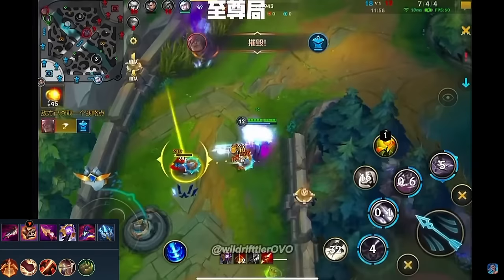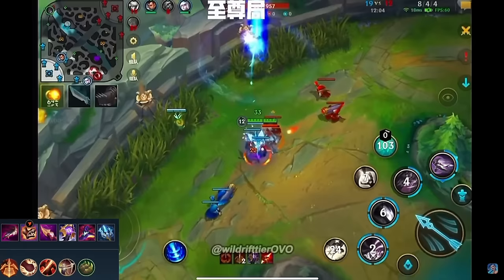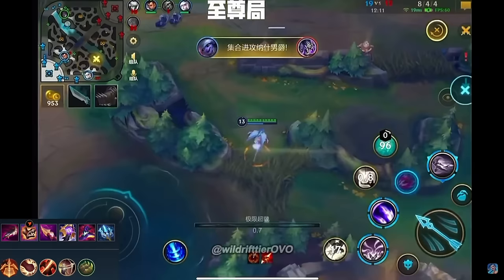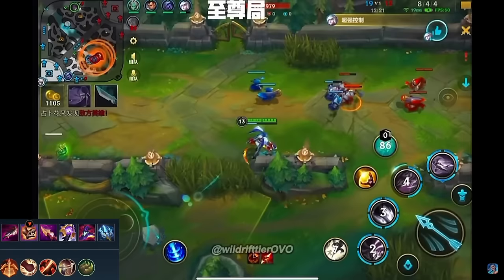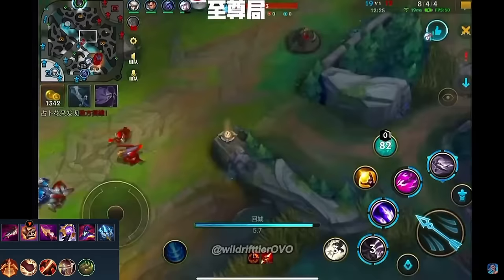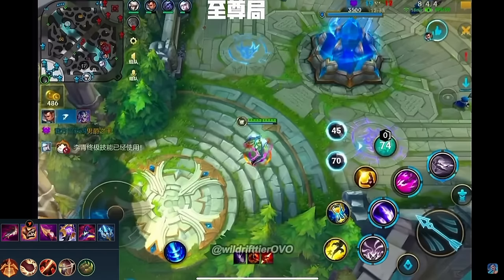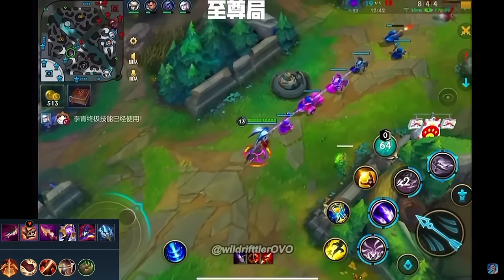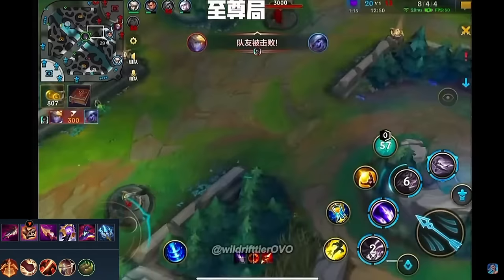You can test it out in the practice tool and you will see that you deal a lot of extra damage. Since you'll be running Lethal Tempo, the potential crit chance will help you even more. Look at Zed's survivability and regen — Rift Maker helps so much because damage is mitigated by armor and magic resist. The higher the number, the bigger the mitigation — 50% of 1000 is 500, while 50% of 300 is 150. So if you deal 1000 damage pre-mitigation, Rift Maker will add 92 damage to the mix. If it only dealt 500 mitigated, it will deal less than 50 damage.